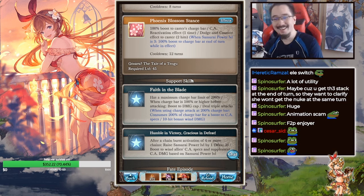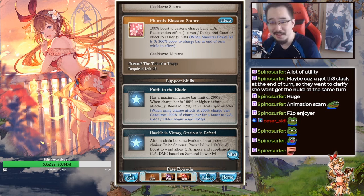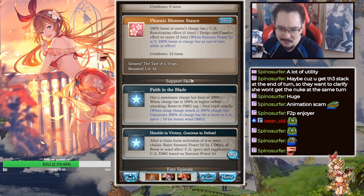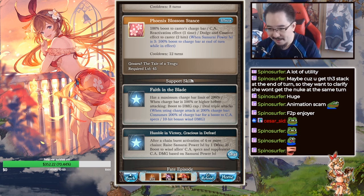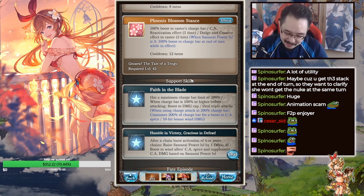She actually looks really nice for a subtackable character. Humble in Victory, Gracious in Defeat — after a chain burst activation of 4 or more chains, raise Samurai Power Level by one (max is 3). It boosts win-like specs and supplemental CA damage based on Samurai Power Level. Time for OGI!